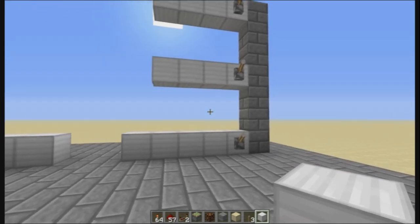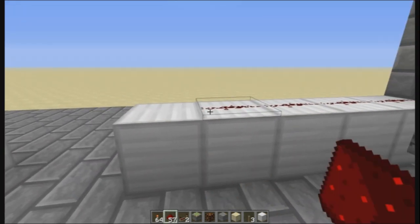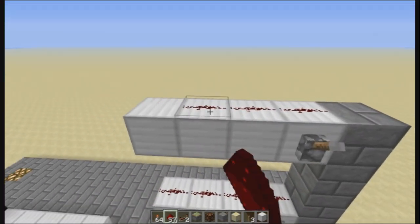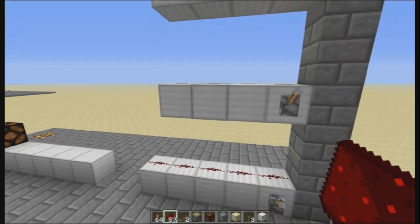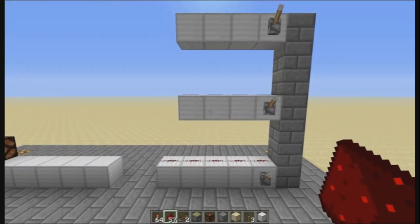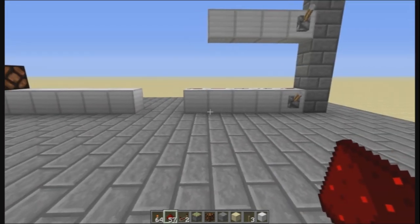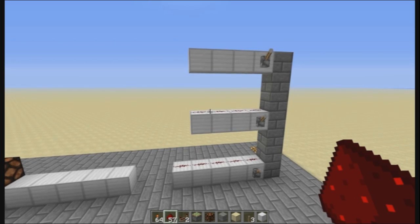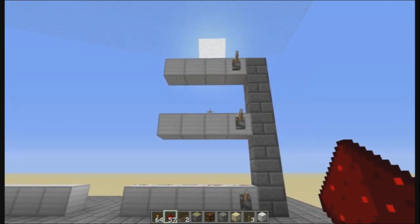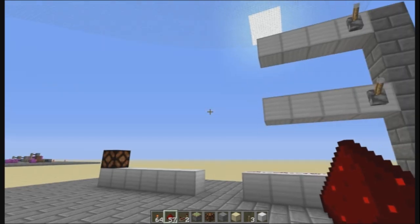Basically, what we have is three lines out and we want an AND gate for all of them — a three-way vertical compact AND gate. Horizontal flat ones, not a problem, easy peasy. But I was having a little bit of trouble getting this, because I had quite a small space to fit it in as well, so compactness was the key.